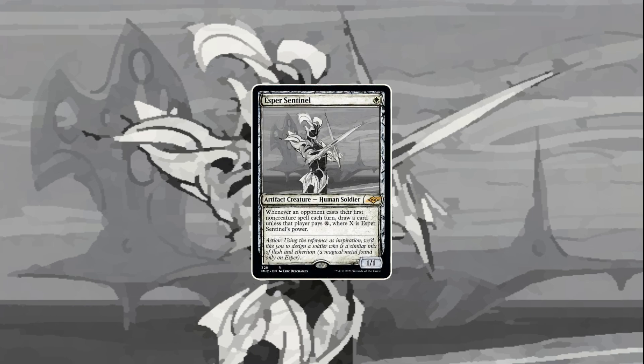Next up we've got Asper Sentinel — also a very interesting print. It's an artifact creature, a white one, with a hate-bear-ish ability: whenever an opponent casts their first non-creature spell, draw a card unless a player pays X, and X is equal to its power. Really cool card. I think it will see play in aggressive decks, or something like Tajik or Vinota. The synergy with Tajik is quite nice — you can mentor it and make it bigger, and the opponent has to pay more mana. Or you will draw cards instead. Dropping it on turn one will probably shut down a lot of the meta game that wants to play cantrips on turn one — that's probably a decent percentage of the field.